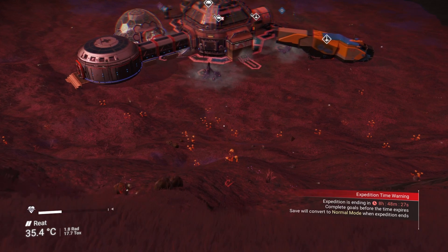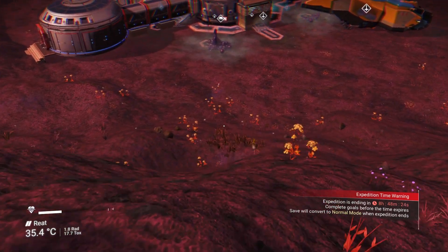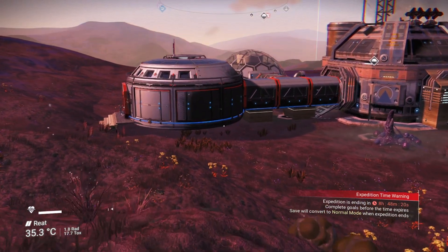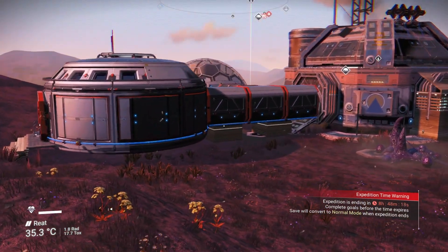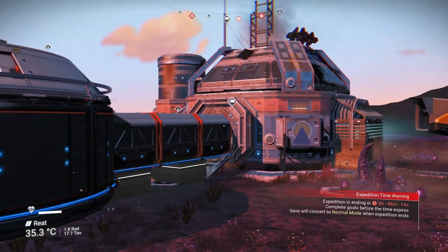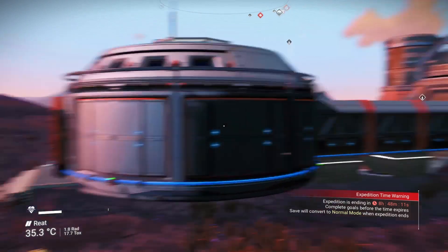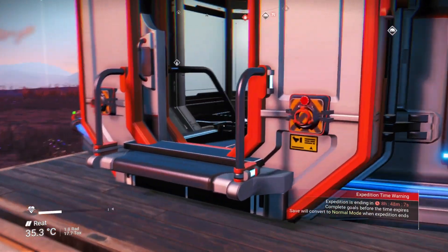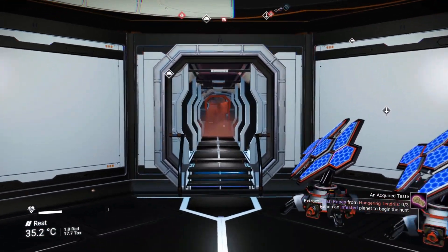I'm pretty sure once this expedition thing is over, I'm just going to delete the base. It's interesting for the fact that I was able to line up the tunnel with the entrance. I wish you could fix some of these structures, you know, the same way you can fix crashed ships.